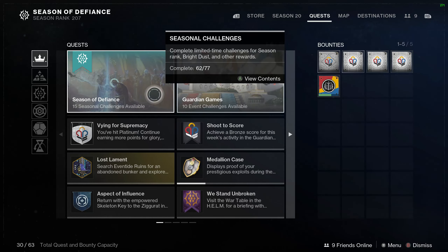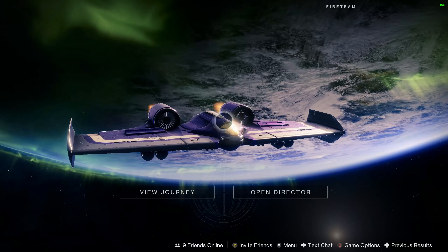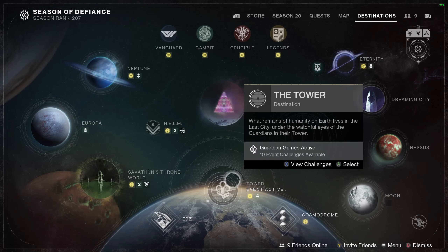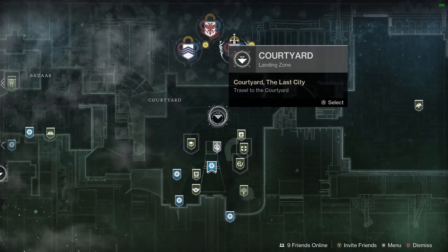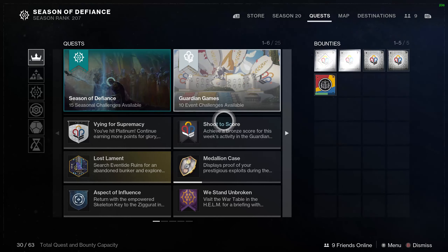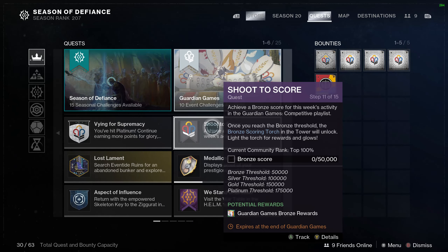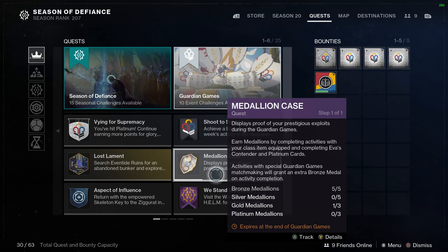If you've already done Gambit and Vanguard and haven't done other seasonal challenges throughout the season, definitely knock those out — whether that be the raid, Neomuna events like collecting the figures, or any challenge you have not completed. Normally I struggle with Gambit and Vanguard just because I don't play those two core playlists as often as I should.